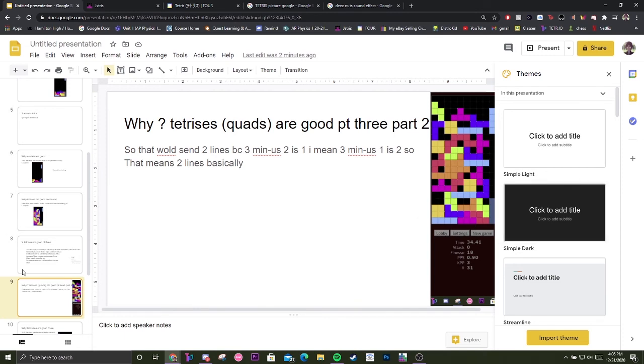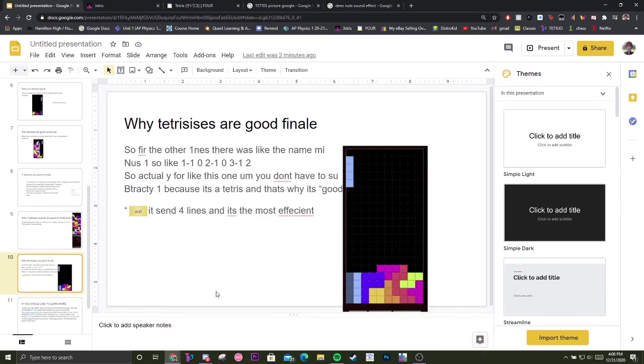Why Tetrises are good — finale. For all the other clears the pattern is the name minus one. Single: one minus one equals zero. Double: two minus one equals one. Triple: three minus one equals two. But a Tetris breaks that pattern — you don't subtract one. It sends all four lines, making it the most efficient clear.